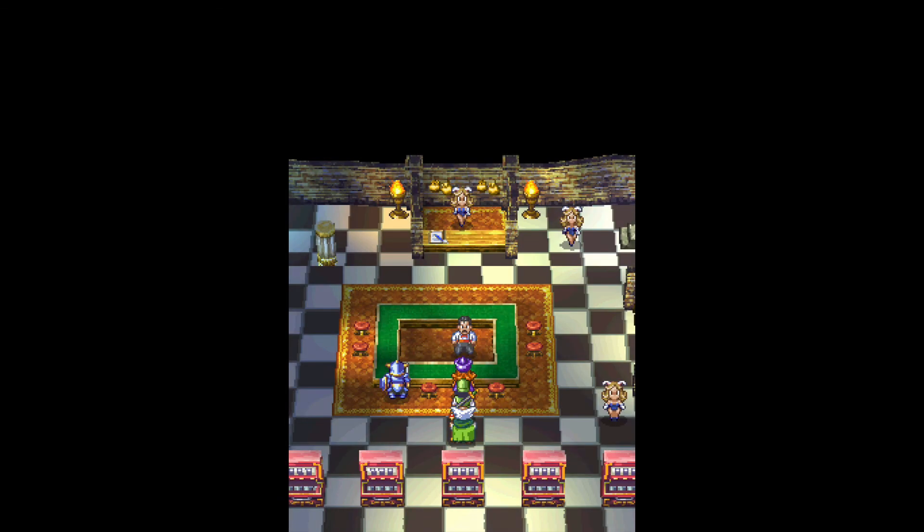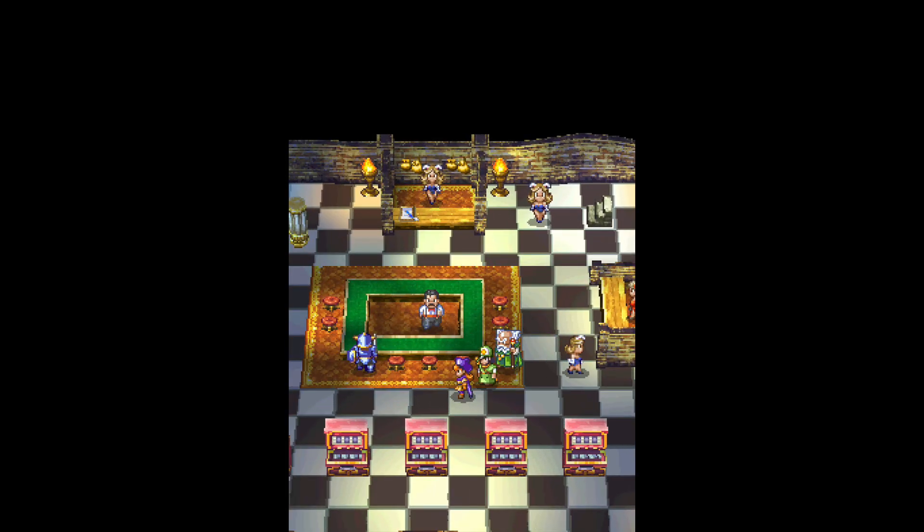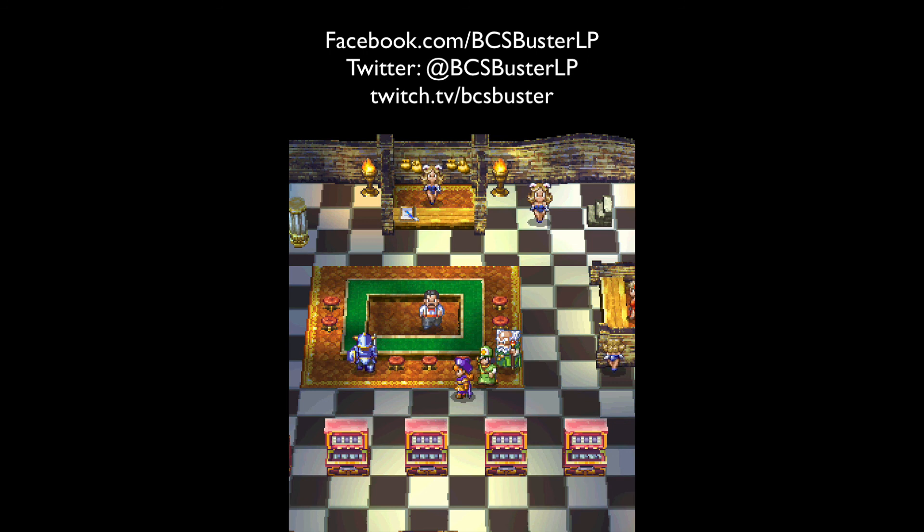Sometimes you get super lucky — I just got real unlucky with the double-or-nothings there. But basically what you do is save your state, try the double-or-nothing; if it's going to work, increase your winnings; if it doesn't work, just try it again and go back. I'll put a link in the video description to the original casino cheating video so you can see how that works — this works exactly the same. And that's how you cheat the casino. I'm probably not going to take advantage of that in my LP, but we'll see. Hope you enjoyed this tutorial. Until next time, this is BCSBuster signing off — don't forget to like on Facebook, follow on Twitter at BCSBusterLP, and on Twitch at twitch.tv/BCSBuster.